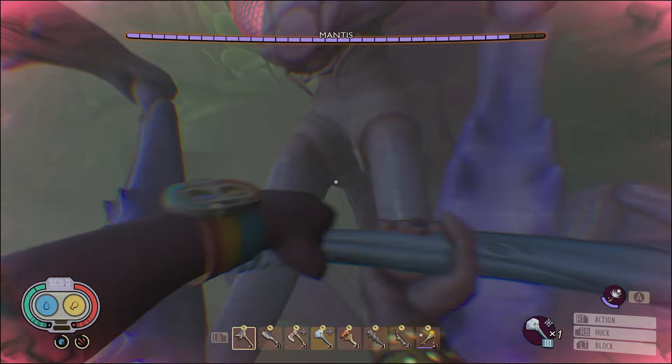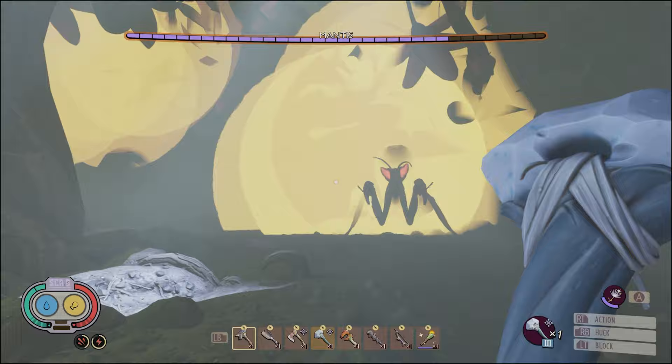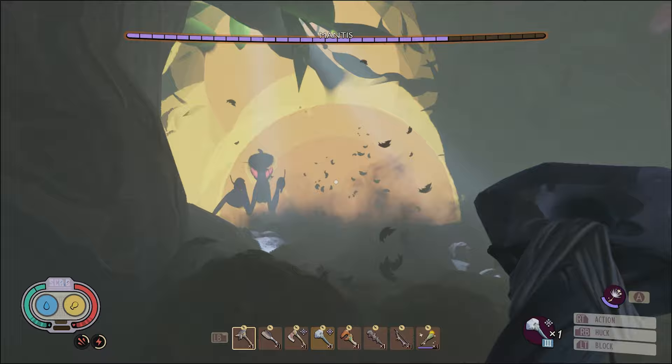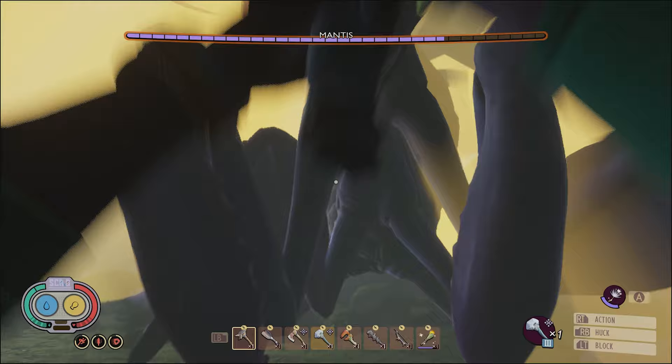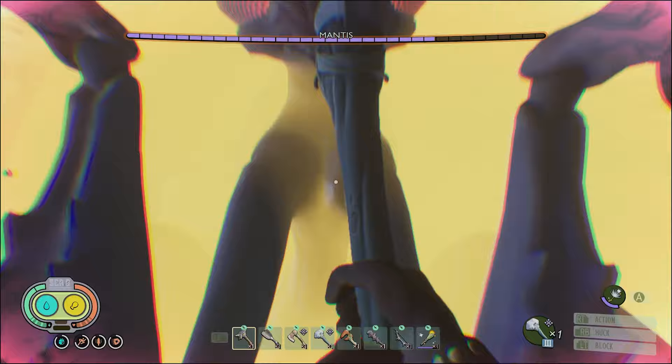At 75% health, the Mantis will enter phase 2. Leaping away, it will suddenly start summoning yellow flares of pollen. Standing in one of these obscures the player's vision, and there's no way to dispel them — once they're there, they're sticking around. It'll also do a raw attack that can stun, similar to the Broodmother. It keeps its melee focus and attack patterns the same as in phase 1, but now they're longer and more elaborate, and can often break through blocks without much difficulty. Keep playing defensively, but try to dodge more than you block.